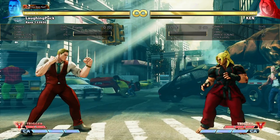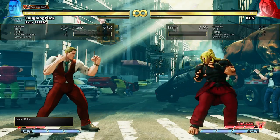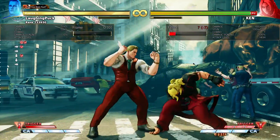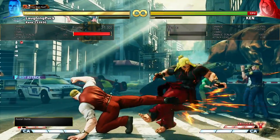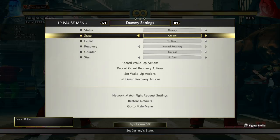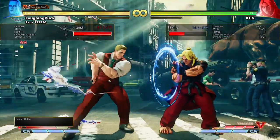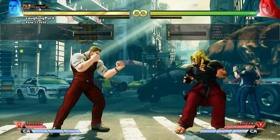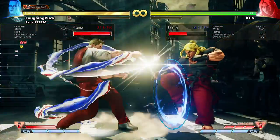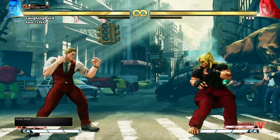To get started with the knife, first let's talk about where you can cancel into V-Trigger from. He actually has a very limited number of options. He can cancel from anything that's special cancelable, and like a lot of his normals: crouching hard kick is plus 11 on block, standing medium punch is plus 10, and medium kick is plus 12. That should be fine, especially with the enhanced range of normals you get in V-Trigger 1.